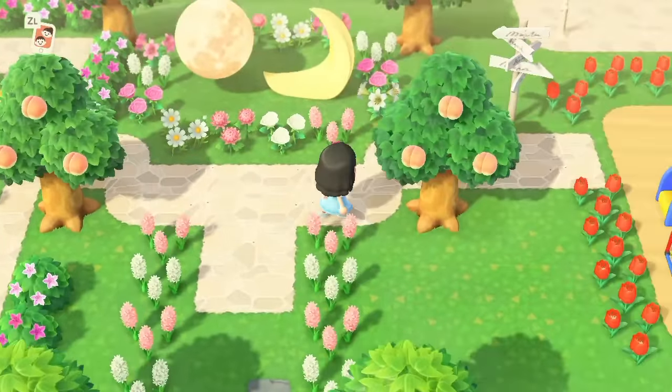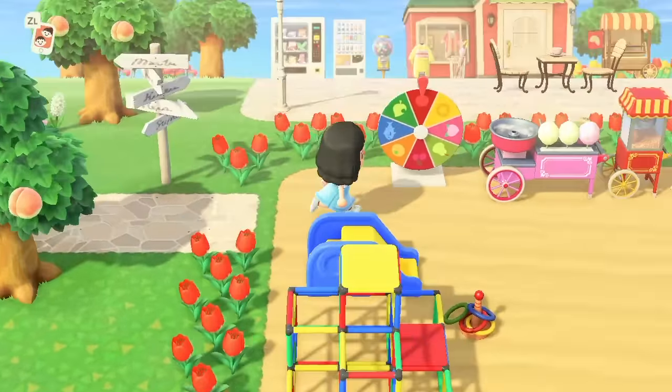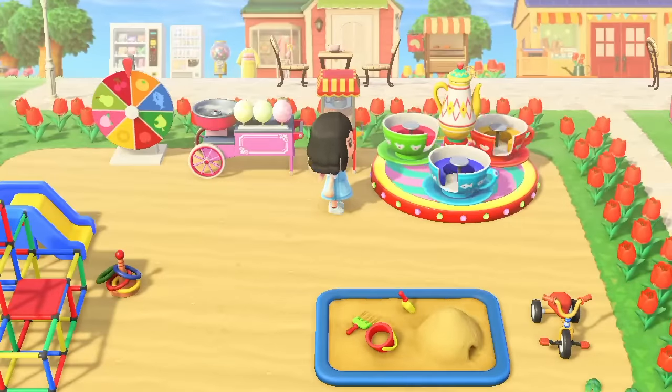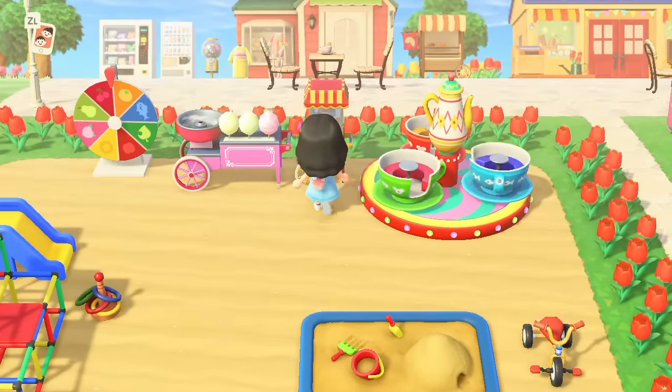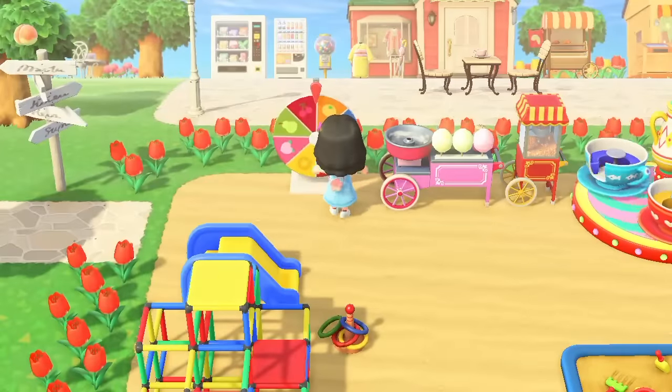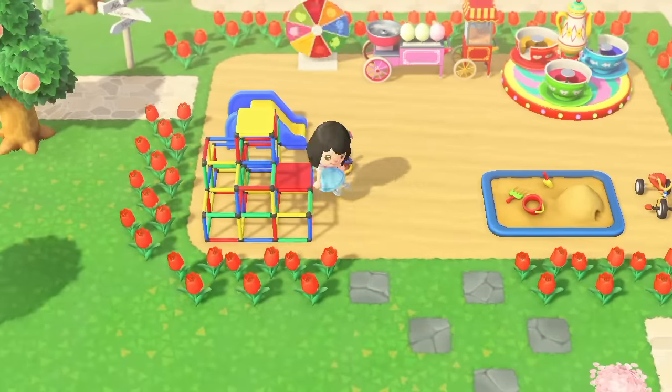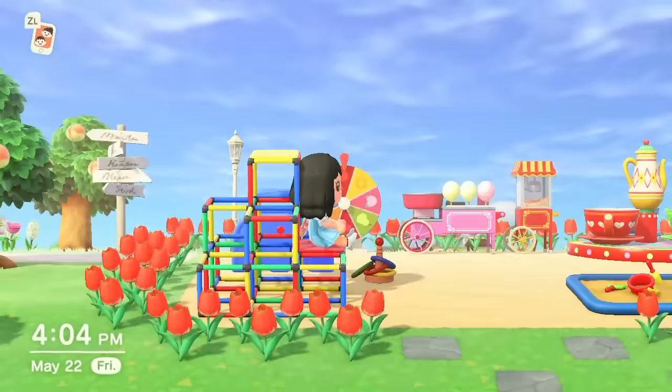Moving on to the right side of my entrance, here we come to my playground. I just gotta say, I love the primary color scheme going on here — it's just so fun and playful. Here we have a little teacup ride, a popcorn machine, and this spinny wheel thing. Also, did you guys know that you can sit on the playground? This game, man!